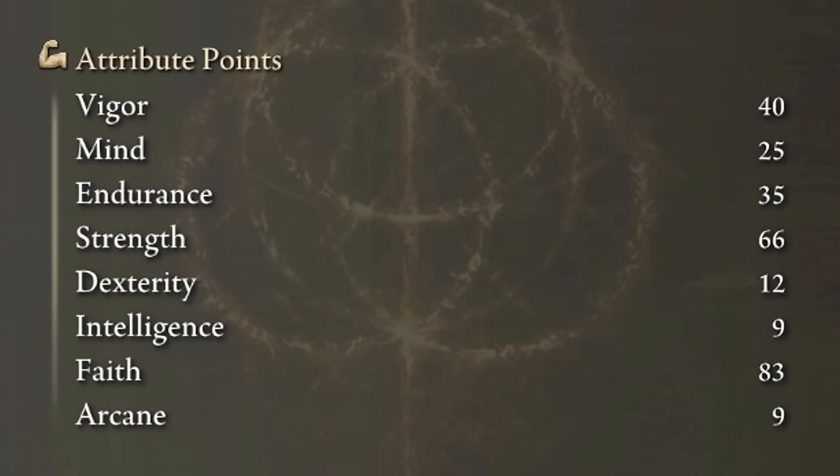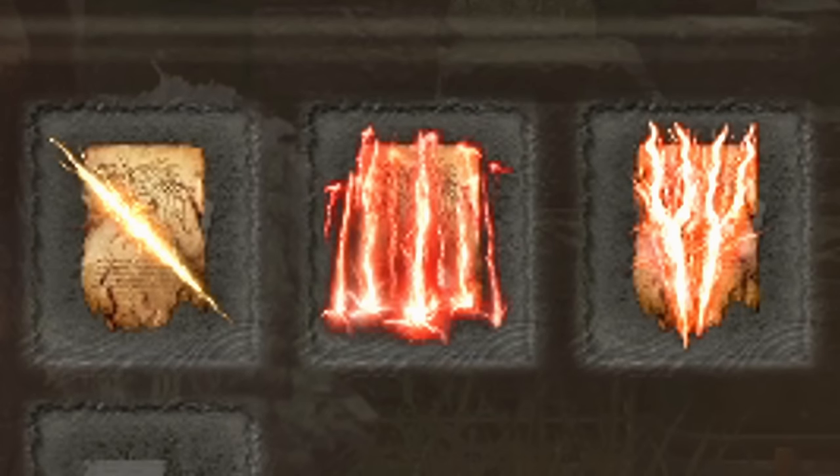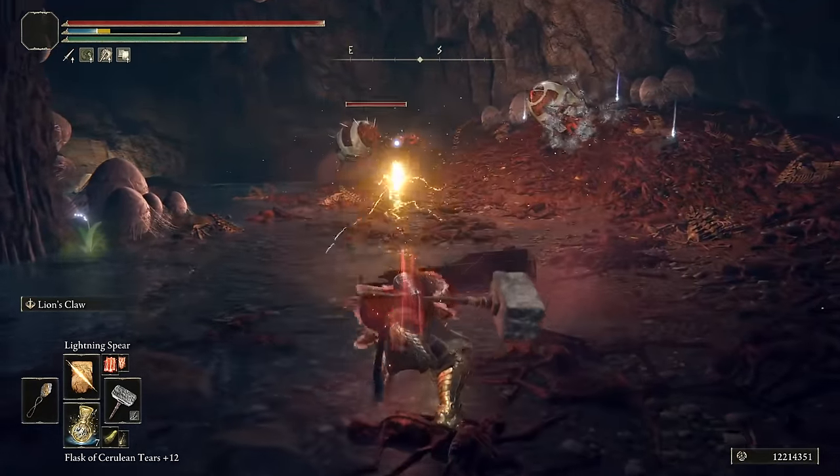In order to get the max performance of this build, we need 40 on Vigor, 35 on Endurance, and we need to level up Strength to 66 and Faith to 83. Golden Vow, Howl of Shabriri, and Electrify Armament will be our main buffs. Lightning Spear, Ancient Dragon Lightning Strike, and Fortissax's Lightning Spear are the best lightning incantations in my opinion, but as I said before, use any others you find useful or fun to play.